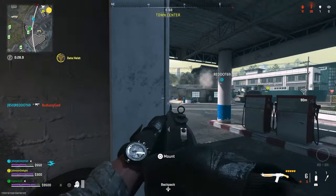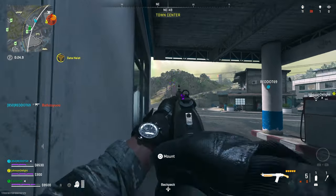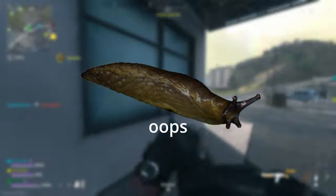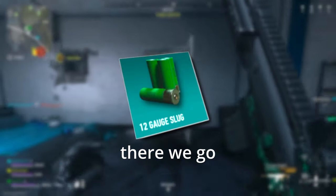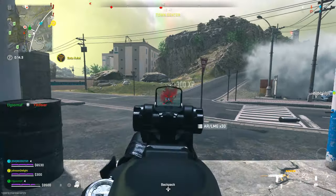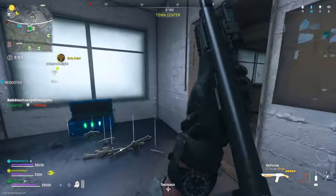Welcome back to the channel. In today's video we're going to be talking about my favorite type of ammunition for shotguns in COD — that is slugs. I love slug rounds. They're very difficult to use but really rewarding if you've got the aim for it. Today we're going to go over slugs on the Bryson 800 and the Bryson 890, mainly just the 800 though.